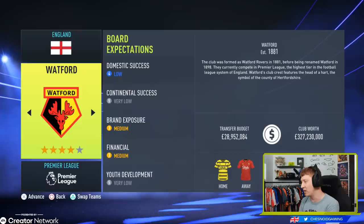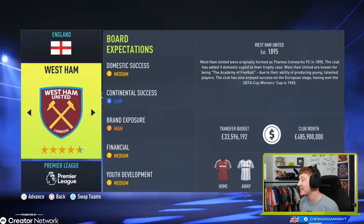Watford are back in the Premier League with £28.9 million at their disposal. Some really good players at Watford that can kick on, with Ismaïla Sarr being the key standout. Medium brand exposure, medium financial, low domestic success — so this is a case of trying to stay in the division. Watford were in the Premier League for a few seasons before being relegated, but bounced back at the first attempt and will certainly be wanting to stay in the division this time around.